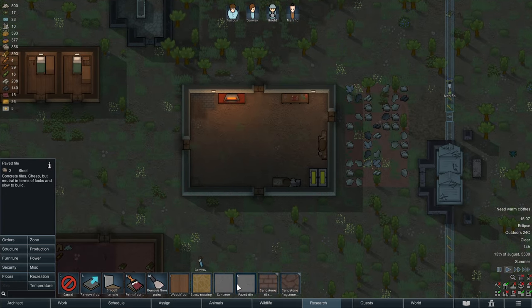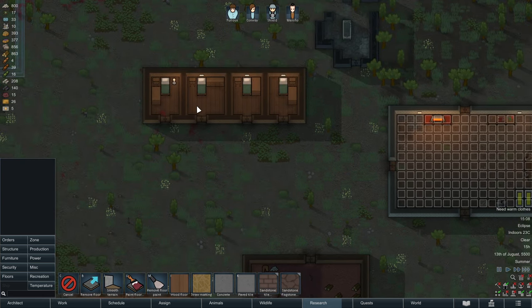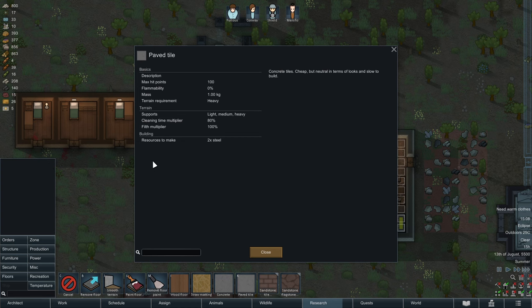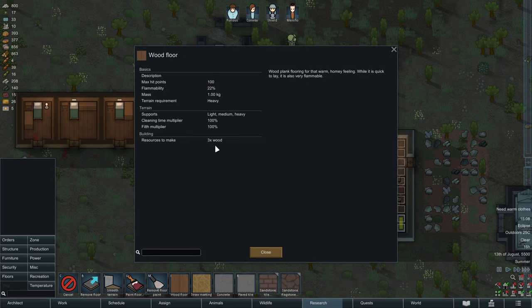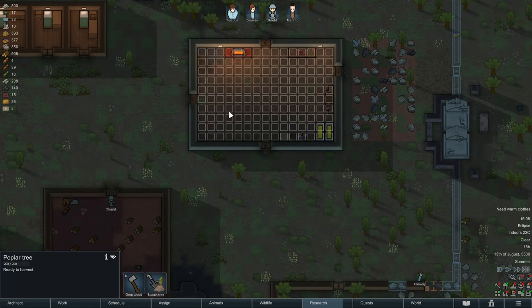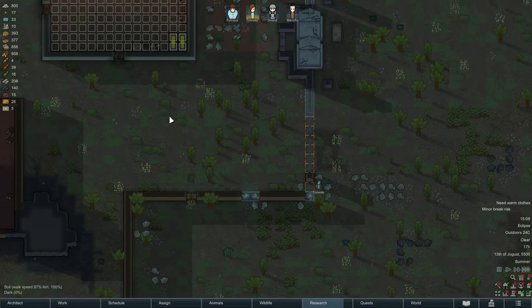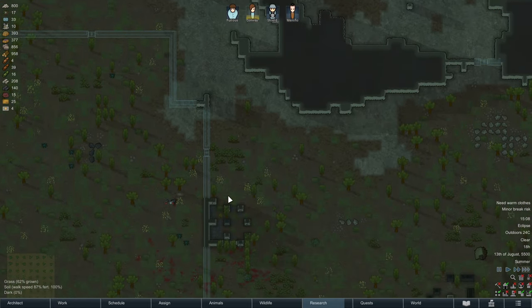That flooring is concrete or paved tile. Concrete is ugly, so go for paved tiles — these cost some steel but are relatively fast to lay and do the same trick as stone flooring. Importantly, they don't suffer the flammability problem: wood floor has 22% flammability while paved tile has zero. The downside is steel cost — steel is always a valuable resource — but at the end of the day it is worth it.